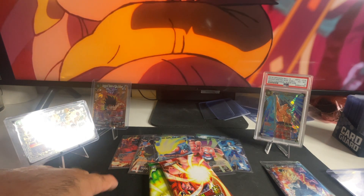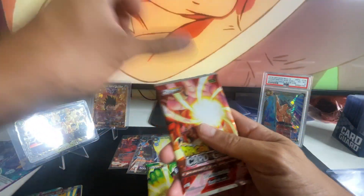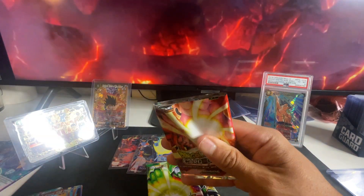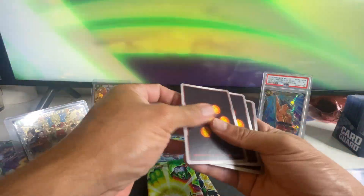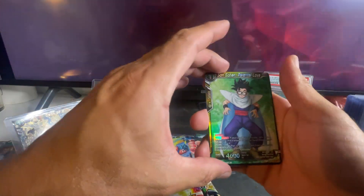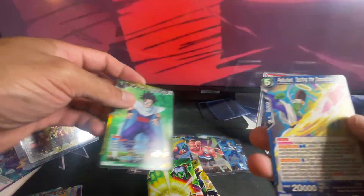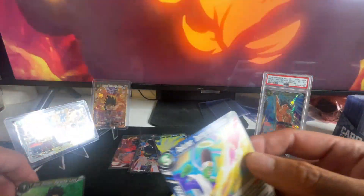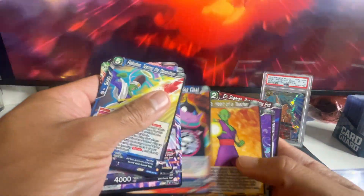I already got both of these cards. Let's do hits only going forward — just the hits. Son Gohan, Parental Love, and Python Testing Opposition. I'm gonna show you guys the rest so you're not thinking I missed anything — and look, nothing was missing, nothing was missed.